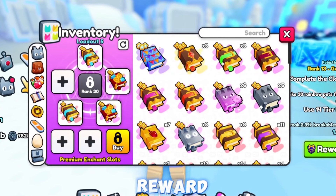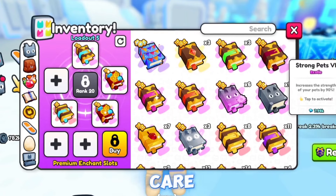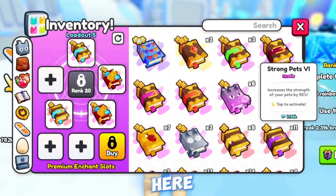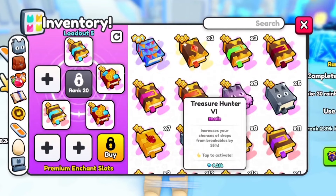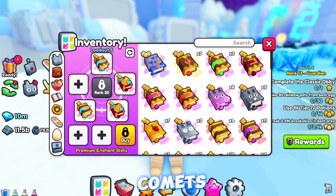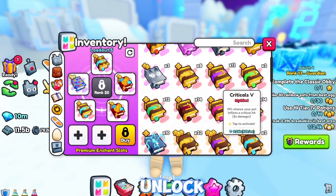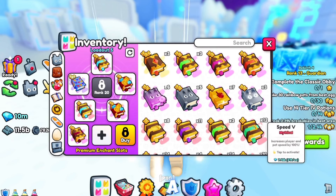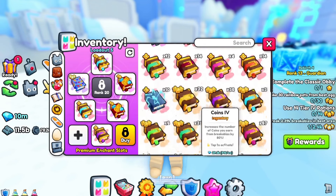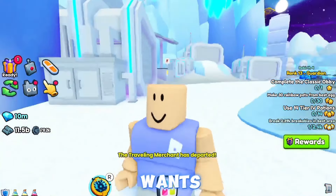The higher the enchant level the better the reward. If your pets are weak you can put Strong Pet or Critical enchants. You can also put Treasure Hunter if you want some loot, or Party Time because it creates random parties and chests. If you have the two extra slots unlocked, I recommend Strong Pet V and Critical V. If your pets are really strong you can swap Strong Pet out for Speed V so your pets break things faster.